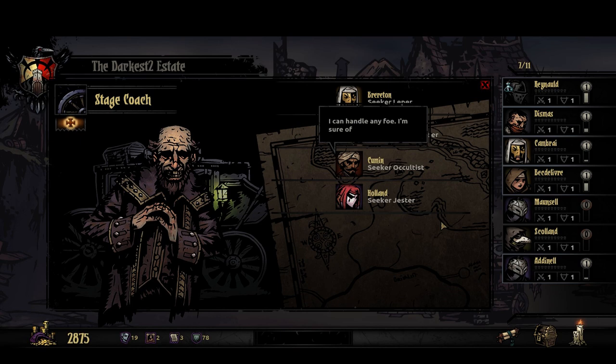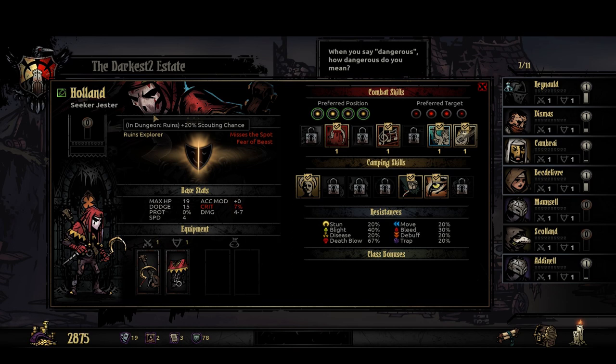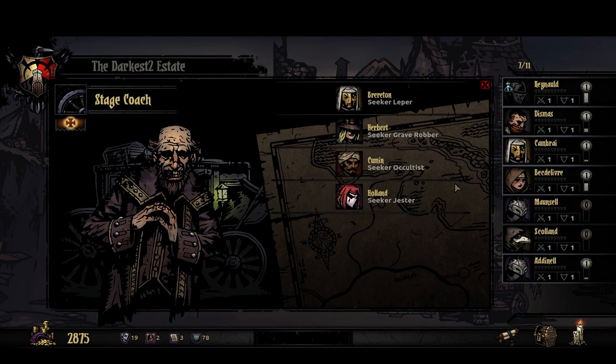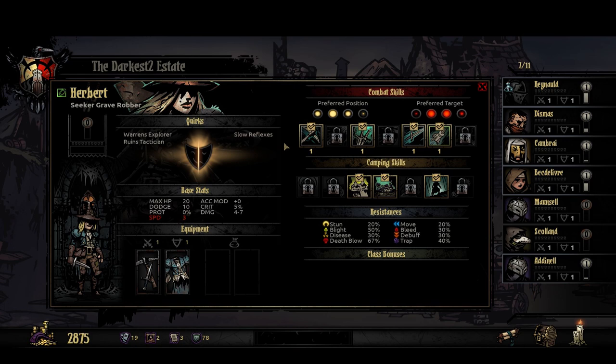If we go down here to new adventurers, let's take a look. Misses the Spot, Fear of the Beast, Ruins Explorer — eh. Obsessed with Cleanliness. Slayer of Mankind and Stout — okay, this is pretty good in terms of quirks. We've got one we might have to get rid of at some point, but the positive quirks are good. So this is somebody you probably want to bring on board. If you've got two of the same class available for recruiting, it's going to be these traits that make the difference in terms of what you want to take — not so much the skills, which I'll probably cover in another video. Skills can be learned and trained, and you can trade around which skills you want to use when you go out for each adventure — you don't have to use the same ones every time once you've learned others.